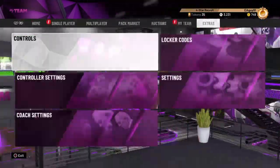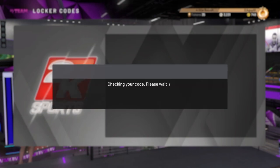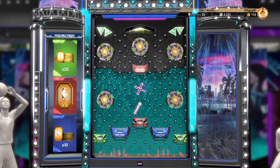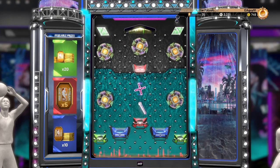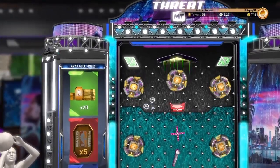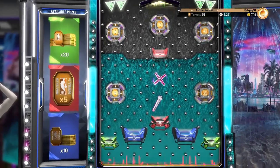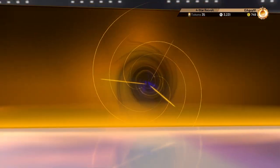The first locker code is called April Token Drop. Let's see what we get. Oh god, just tokens. Obviously going for green on the far corner. It's going towards the middle. At least get ten. Ten tokens, I'll take it. Obviously twenty would have been awesome, but I'll take ten.